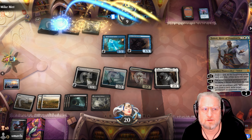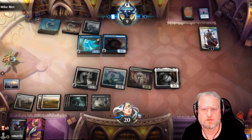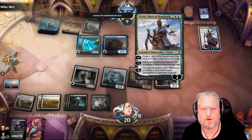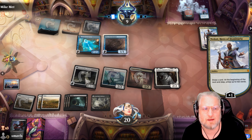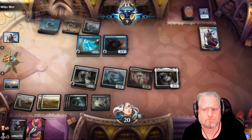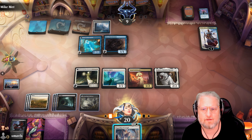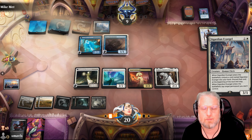Our guys are so small that putting one of these back into our library doesn't really change the game. That is a nice draw - I hope it doesn't get countered. Come on please land - I conjure a new one. Oh no that was horrible. I guess we just go face - am I willing to trade?